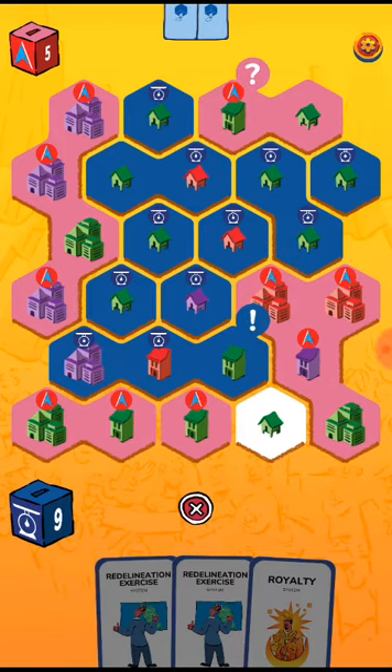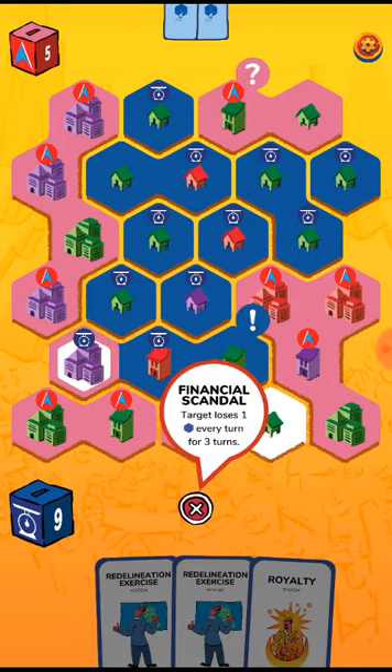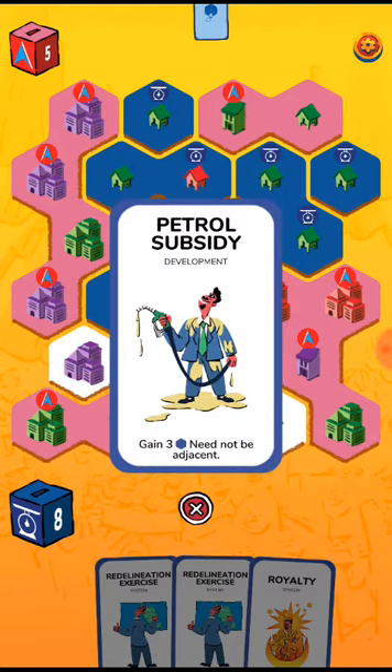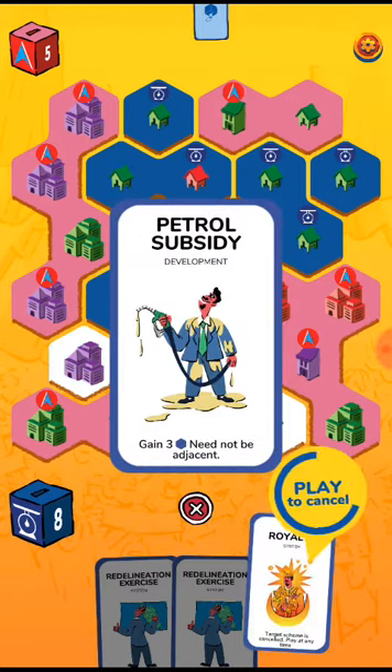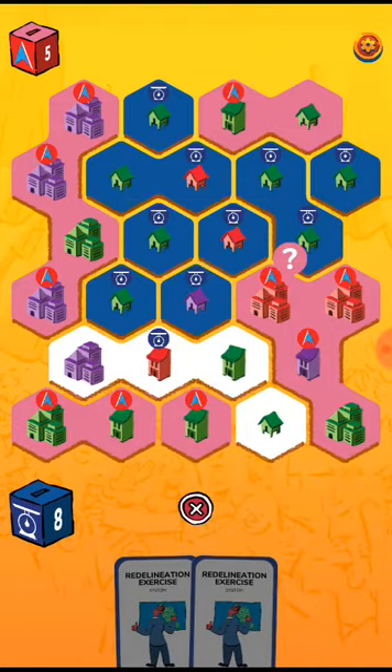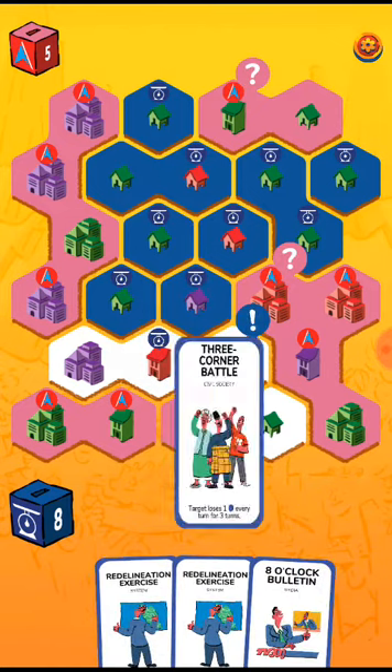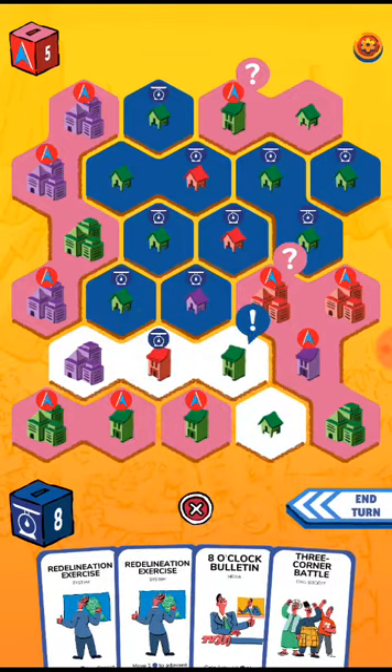I think the coalition's most dangerous card is maybe the ex-prime minister, because it can actually take your seats away. And you can counter-attack with that card. You've got only one turn left. Eight o'clock bulletin, three battle corners — it's all actually based on the 2018 Malaysian elections.